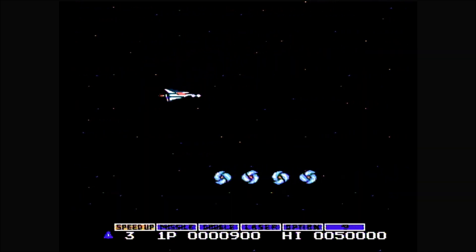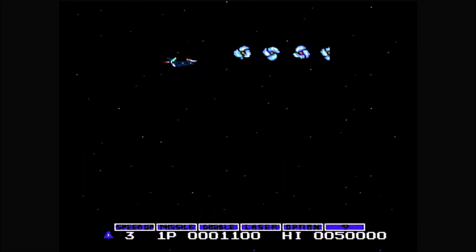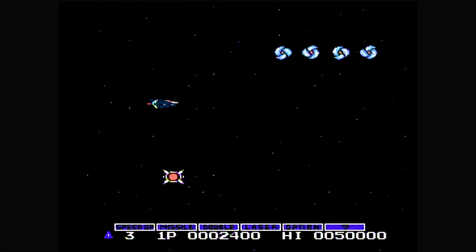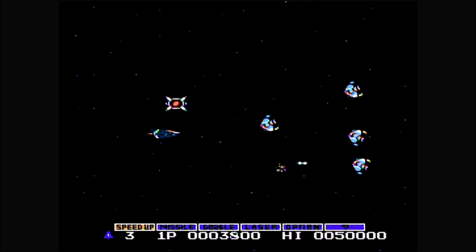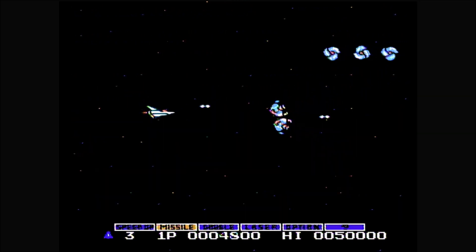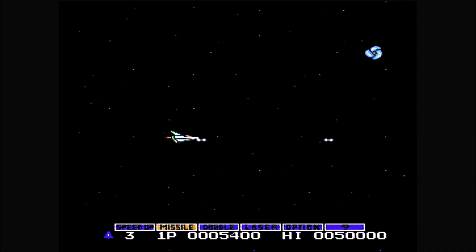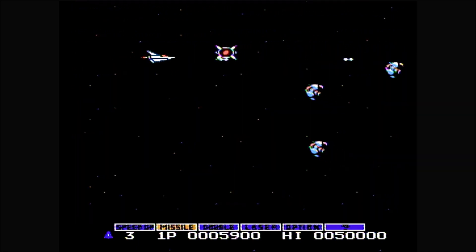Gradius was the first game published by Konami and was released in December of 1986. It is based on their 1985 arcade game, which was also known as Nemesis outside of Japan. It was also the first game to use the Konami code.